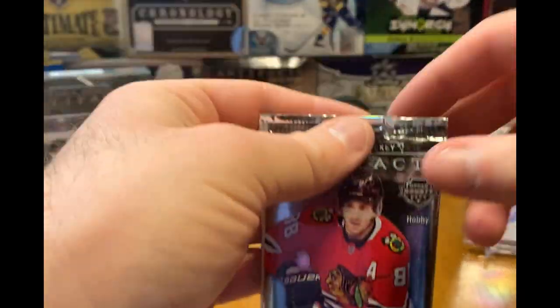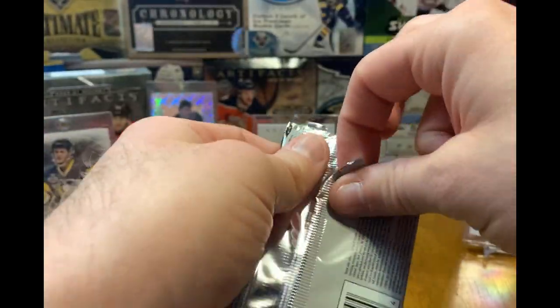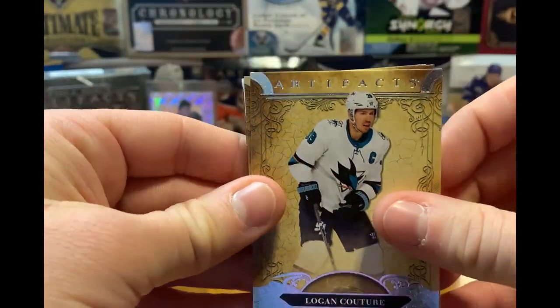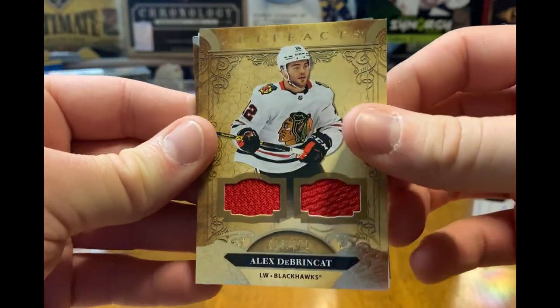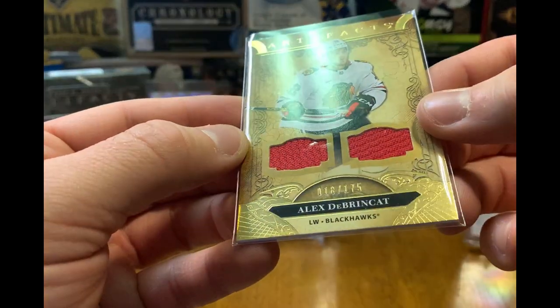So we've gotten the dual patch and the Aurum card, plus the redemption — I'm hoping there's an auto in this last pack. Alright, there's Logan Couture on the base, and there we go — Alex DeBrincat on the dual jersey. So that's not horrible; that's out of 175.